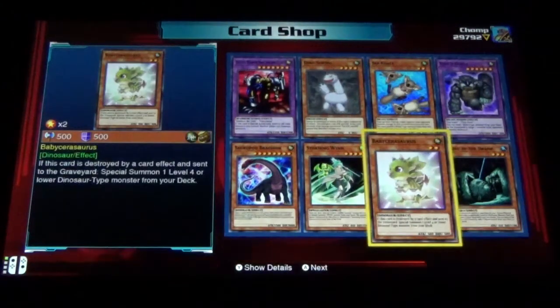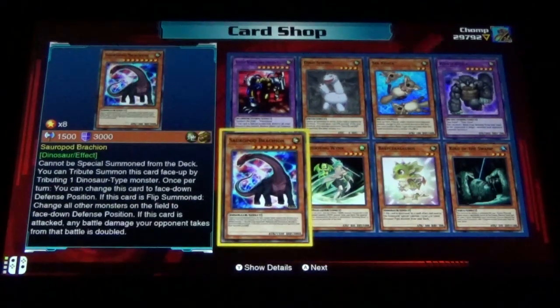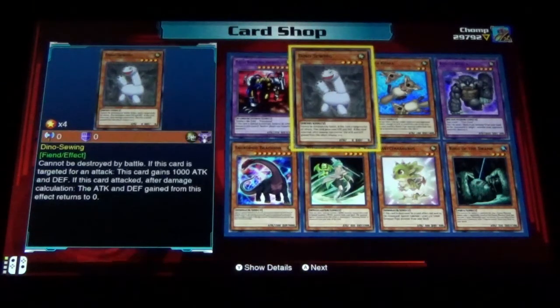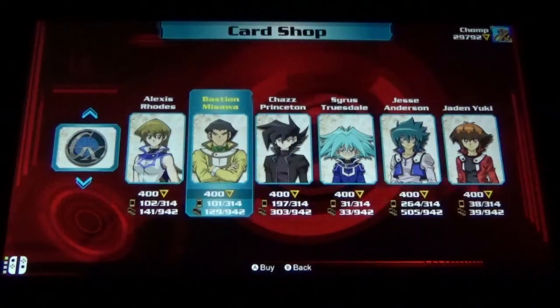King of the Swamp, Baby Sarasaurus, Storming Wern, Sarupad Bronchio, The Last Warrior from Another Planet, Dino Swing, Sea Koala, Koala Koala — we just got there! Nice.